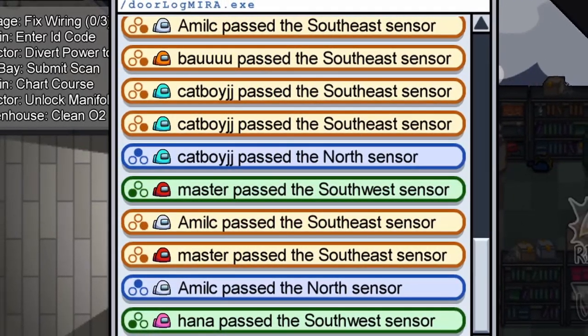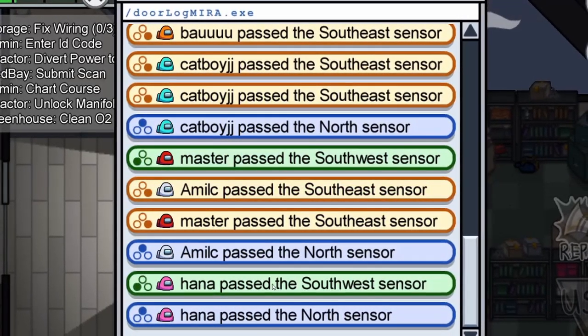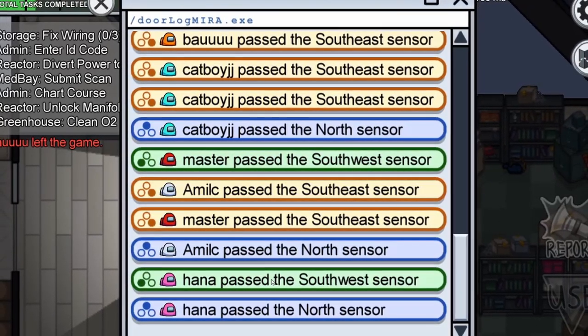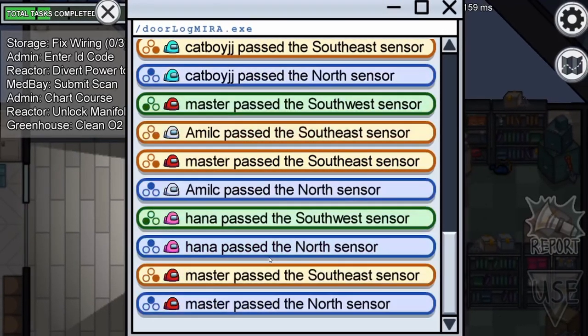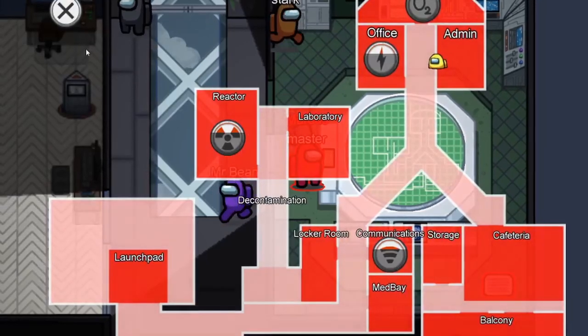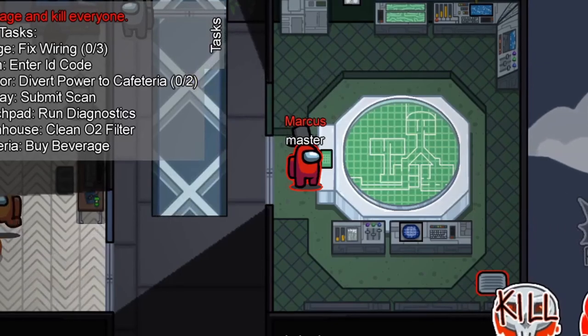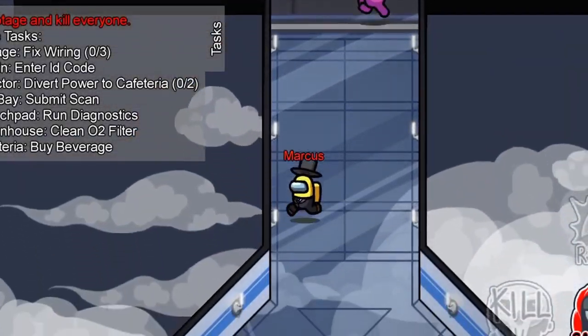There is a 300 IQ other way of using the logs. If someone runs from cafeteria through the southeast sensor to admin via the north sensor, and then triggers the southeast or southwest sensor without first passing through north, you can be sure that they vented. This happens a lot on Mirror HQ, as there are many vents with many options for impostors. A great tip is to stand in the center of the Y intersection and keep track of where people are — if you see someone move from one section to another without first passing you, they vented. If you're unsure, just check the logs to be certain.